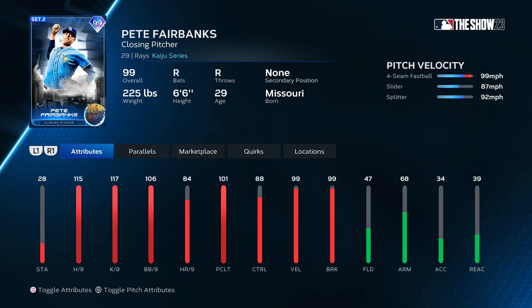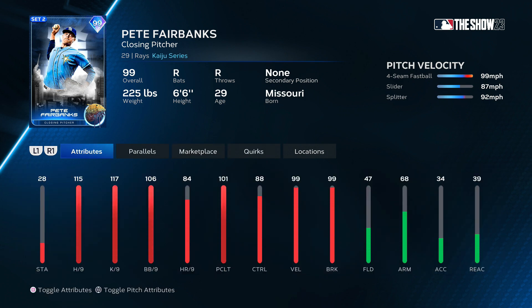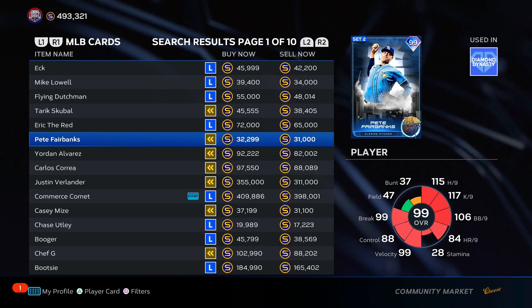Pete Fairbanks — closing pitcher. Look at his pitch mix: fastball, slider, splitter. I'm going to put him in F tier. I wouldn't recommend using him — he's 99 overall, he has 99 velo, but he has no outlier on the fastball. I'm putting him in F tier. In reality he's probably like D tier, but we're going to throw him in F tier — it's a video, let's have some fun, let's make some controversy.